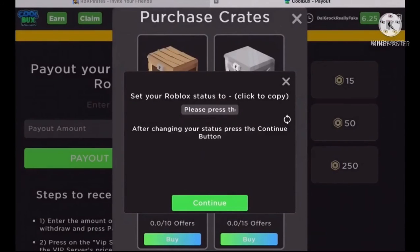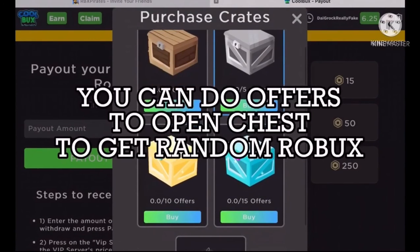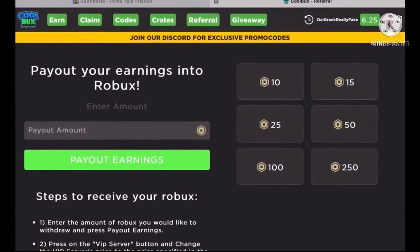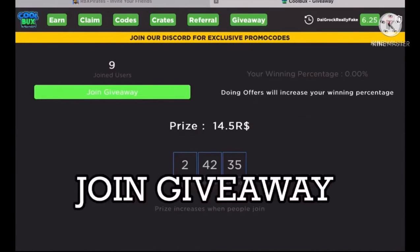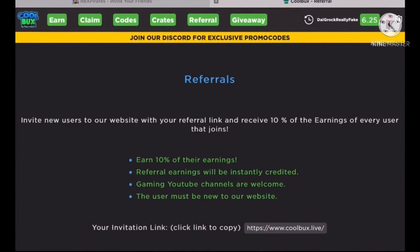They even have exclusive offers where you can join their Discord for exclusive promo codes. There are a lot of different tactics on this website to get Robux — you can even do offers to open chests to get a random amount of Robux simply transferred over to your account. You can also copy a link from the website and send that to other people and get 10% of everything they earn off their website, which is obviously a lot if you send that link out to a lot of people. And even if you aren't into all that, you can join giveaways — who doesn't like a free giveaway, especially when it comes to Robux?